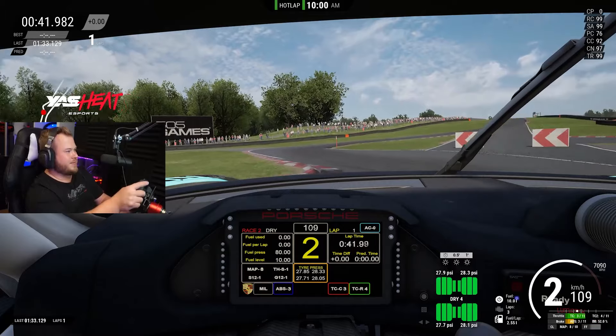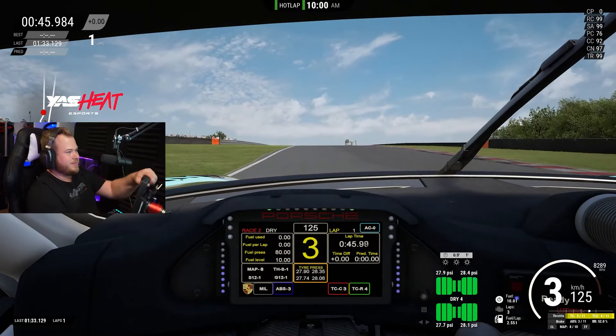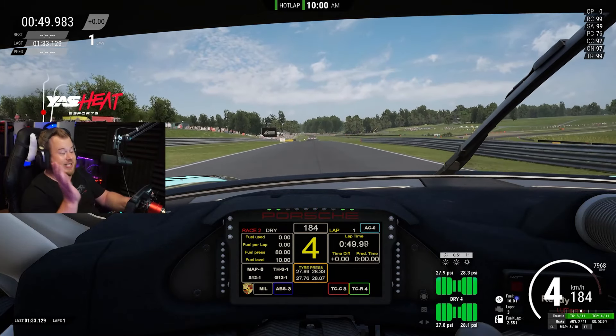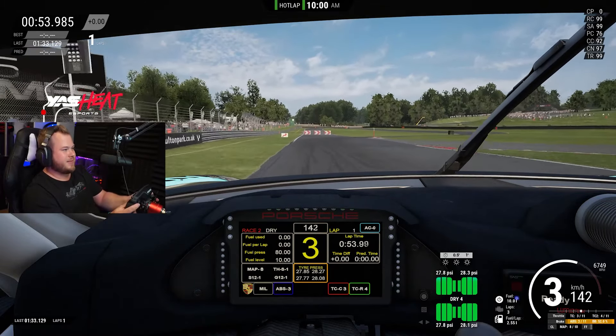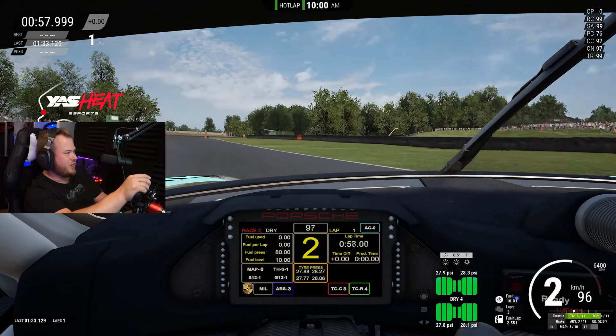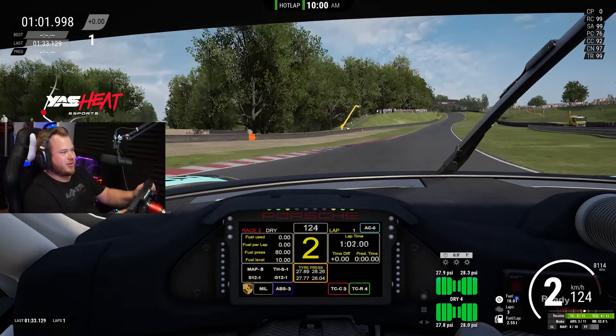Late brake — you can use the camber of the track for a bit of better speed, but be careful on the exit. Let's try to use a bit more curb. You can use so much of that left curb, but as I said, you will get a slow puncture.